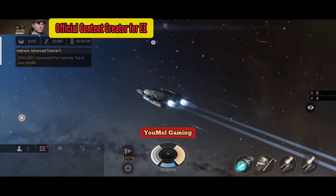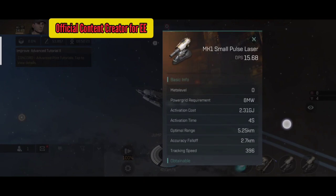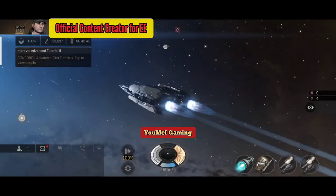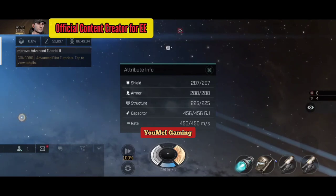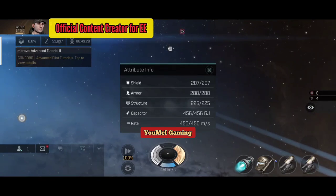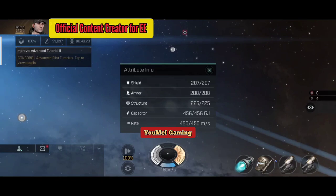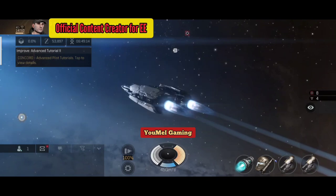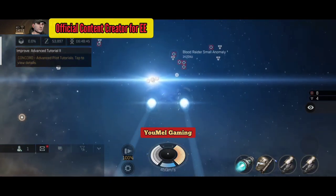The capacitor energy is measured in GJ — the same unit you see on weapons as activation cost. For example, the MK1 small pulse laser has an activation cost of 2.31 GJ. If you long-press the small circle you can see exact figures: 207 shield points, 288 armor points, 225 hull, and 456 GJ capacitor. The yellow indicator at the bottom of the circle shows your ship's current speed — 450 meters per second.